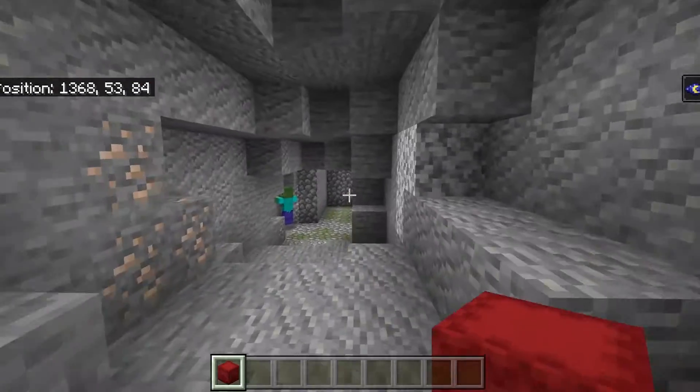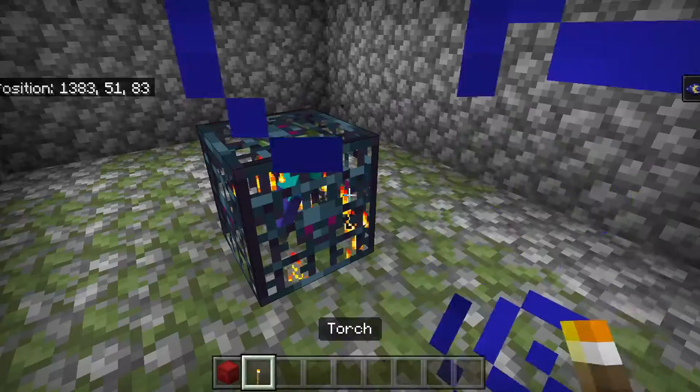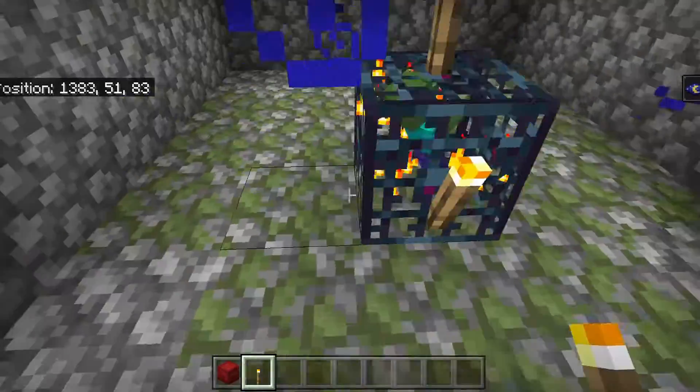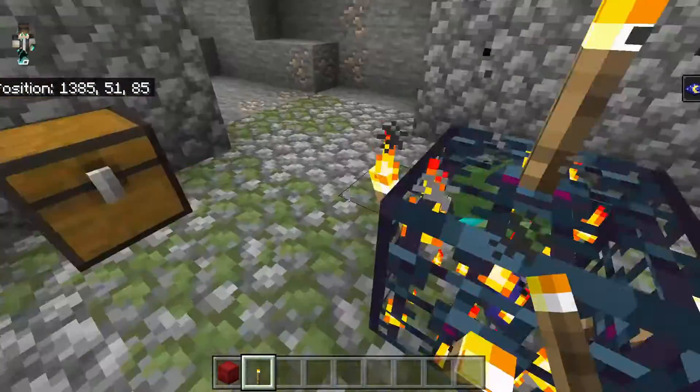You're also going to need an area where there's a zombie or skeleton spawner. Spider spawners do not work for this tutorial. Now you're going to want to get out your torches and place torches on every single side of the mob spawner to prevent mobs from spawning while you're building the farm.